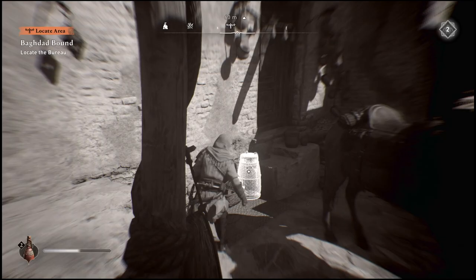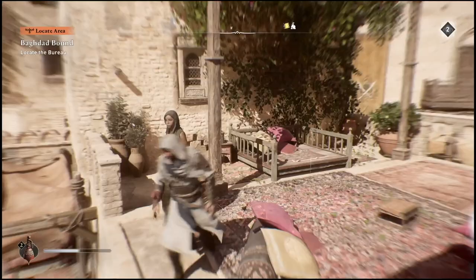When you get to the quest objective, it's actually not going to direct you exactly where to go, so you might be a little confused as to why this is happening. In this video, I'll show you guys exactly how to get to the Bureau and why this is happening. So once you guys get to this general area, this is actually not the exact area that it's going to show you where to go.